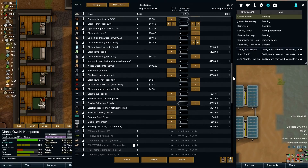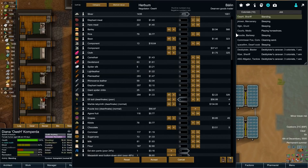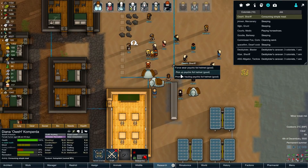I want the flak pants and steel plate armor also, but I'll deal with that. For now I'm just gonna keep all of my cloths and stuff - I don't know how much of what I need.